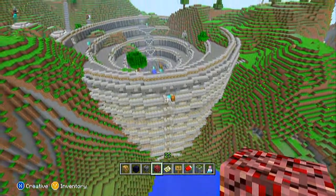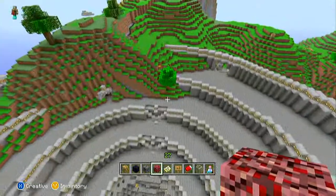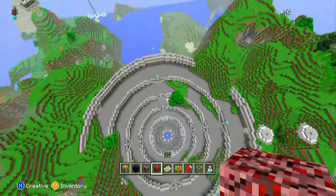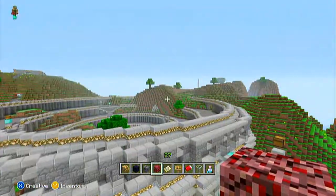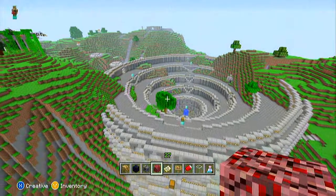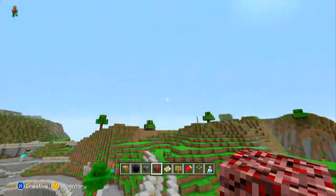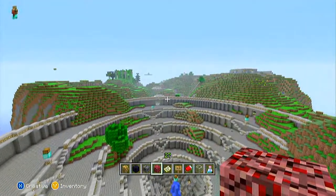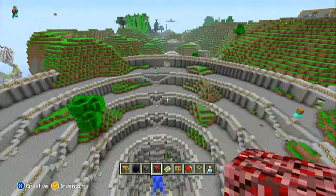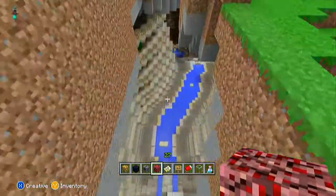Once I started working with circles it didn't take long till I moved on to bigger and better projects. This is the Colosseum — I know it's not shaped like the actual Colosseum, but I marked out the area and it wasn't going to fit properly. It wouldn't have looked right in this mountain range, so this looks heaps better.